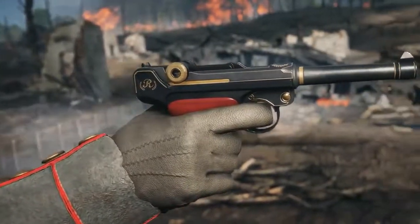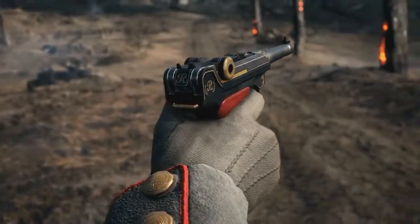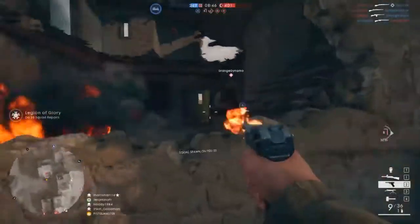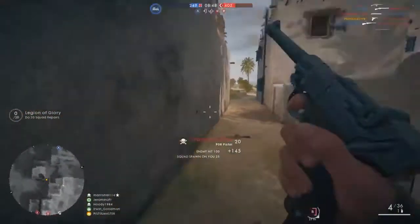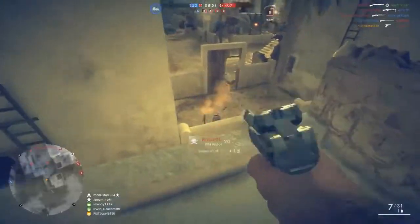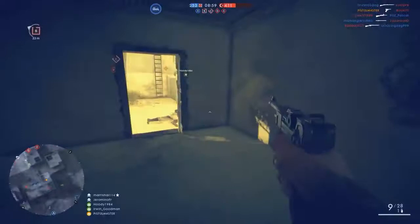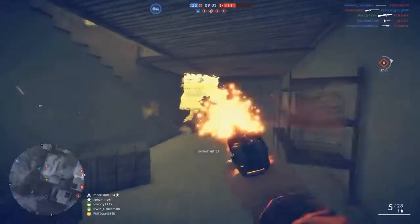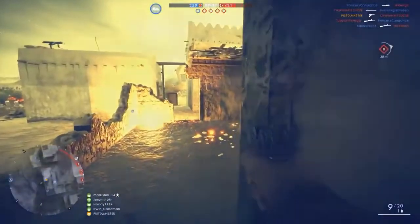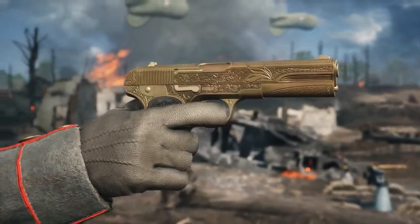The P08 was the most widespread German sidearm during the Great War, valued for its accuracy and durability. It does 30 damage up to 12 meters, but it's actually weaker than the C93 in recoil and firing rate. BF1 also has a Red Baron version of the P08, and while the stats are largely identical, the Red Baron variant has a better damage drop-off compared to the base P08.